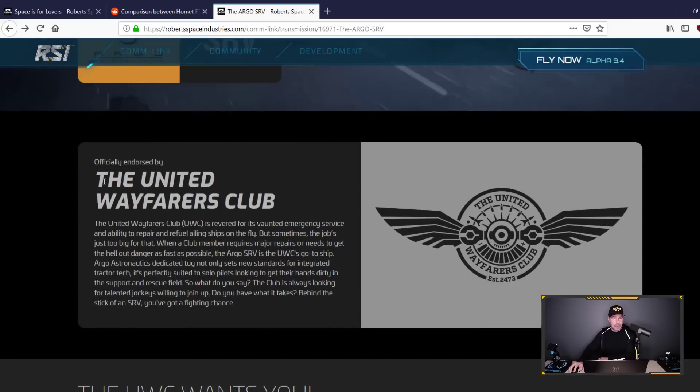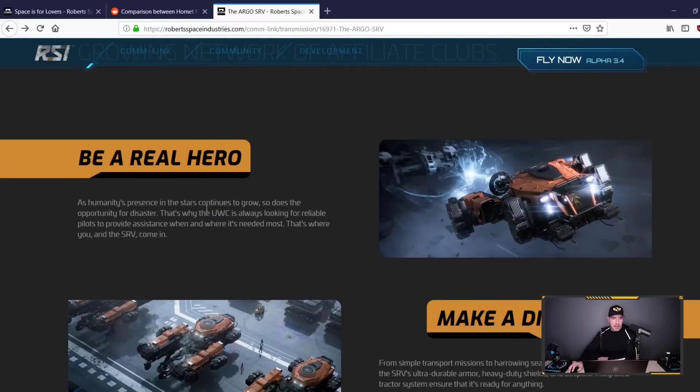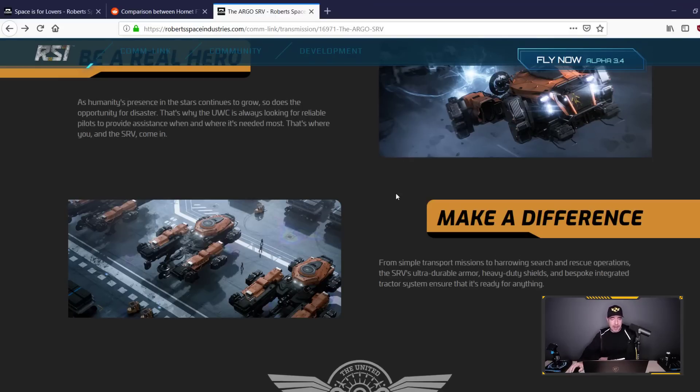The Argo page describes the United Wayfarers Club — essentially the Star Citizen version of the AAA. I love this logo, by the way. 'Be a real hero: as humanity's presence in the stars continues to grow, so does the opportunity for disaster. That is why the UWC is always looking for reliable pilots to provide assistance where and when it is needed most — that's where you and the SRV come in.' This is exactly the type of gameplay the Fuel Rats do, and this may even bring them over from Elite Dangerous to Star Citizen.